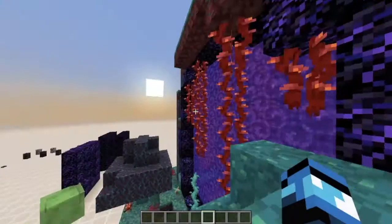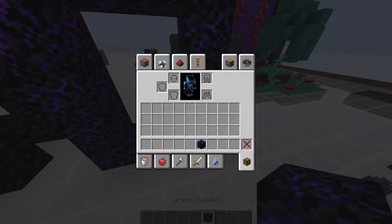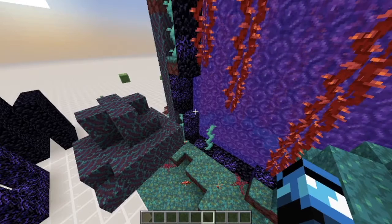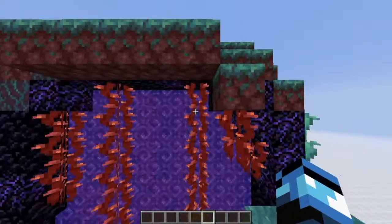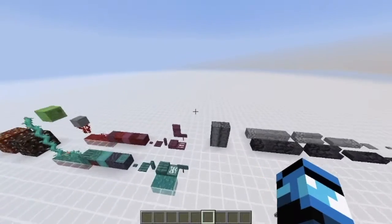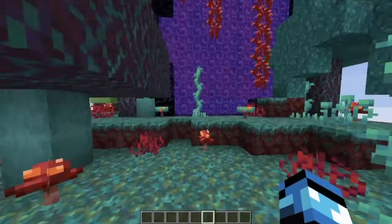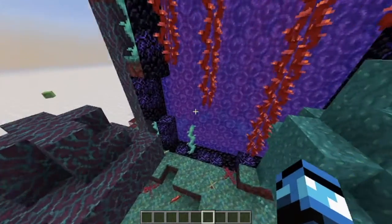So you can't create a crying obsidian portal. What I did over here is made a circular portal, which isn't possible normally. I also made it out of crying obsidian and a mixture of that and normal obsidian, just so people think it is a crying obsidian portal. Because if we travel over here, it looks like that is the portal. I did a little bit of decoration around the outside and I think it would really fit the theme of the Nether update.